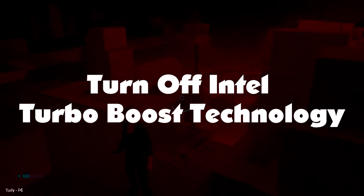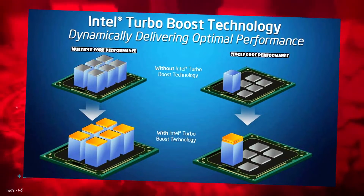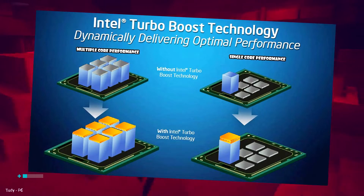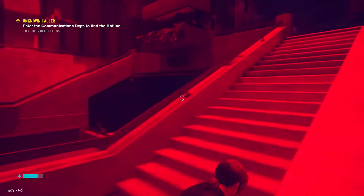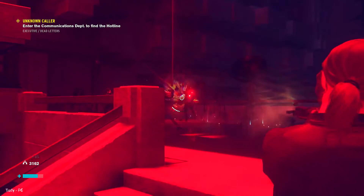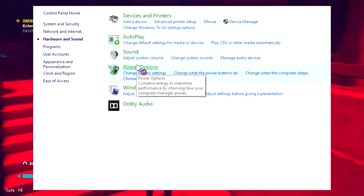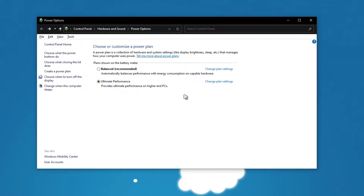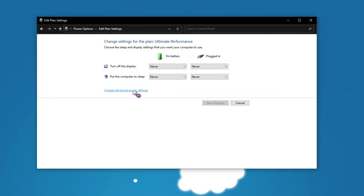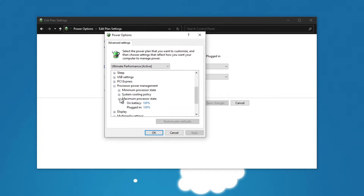Turn off Intel Turbo Boost Technology. Intel Turbo Boost Technology is a feature that helps boost the performance of your CPU. However, in some cases, it can cause sudden FPS drops due to high CPU usage. If you have an Intel processor, you can turn off Turbo Boost Technology to see if this helps improve your FPS. Press the Windows key plus S and type Control Panel. Go to Hardware and Sound and select Power Options. Click Change Plan Settings, then Change Advanced Power Settings. Scroll down to Processor Power Management and expand it. Set the values of Plugged In and Battery to 99% to turn off Intel Turbo Boost Technology. Click Apply to save the changes.